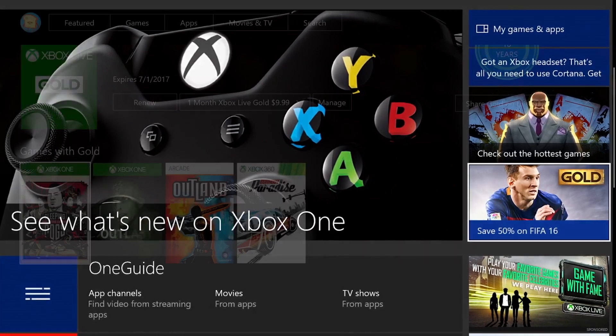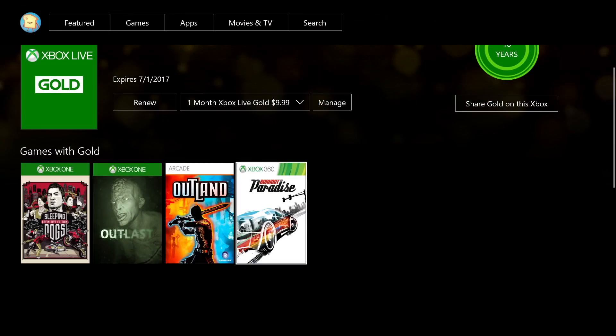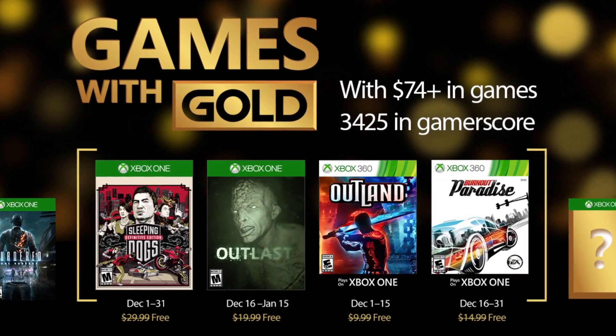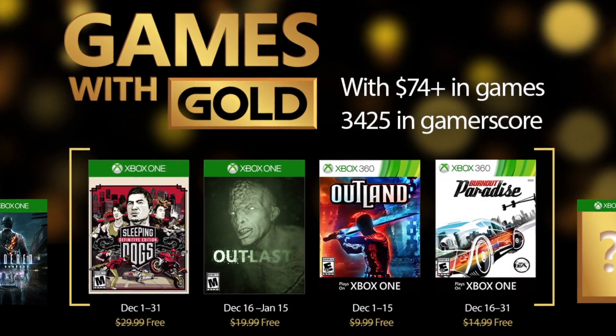To redeem the titles, simply click on the Gold area on your Xbox One, your Xbox 360, or even on the web at Xbox.com/gameswithgold. Your new games will automatically appear in the Ready to Install section of your Xbox One. With Xbox Live Gold, you are part of the world's premier gaming community.